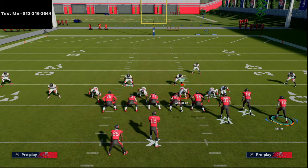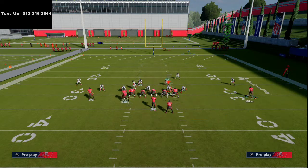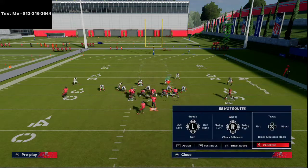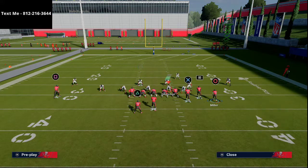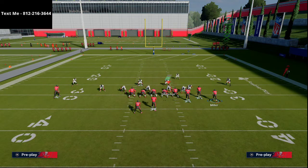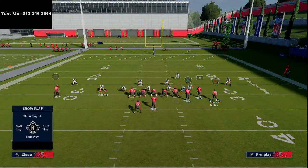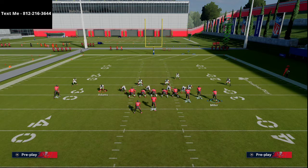DeCroft loves to leave his Big Nickel Over G linemen standard - nothing too crazy. Kiv actually ran a spacing switch concept. So we put the receiver on a post, flip the play, put McCoy on a shoot flat route, the tight end on a corner route, and the underneath receiver on a slant - essentially crossing routes underneath to try to beat what DeCroft is doing defensively. DeCroft gives that look and all he's going to do is crash his line to the left.